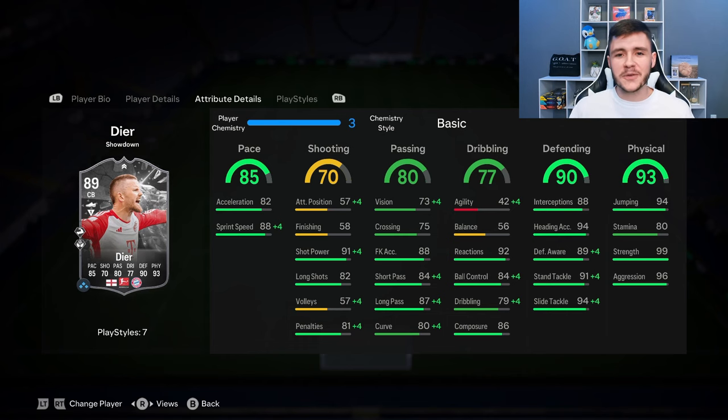The 90 defending and 93 physical are obviously the two standout stats for the card. He has 88 interceptions, 89 defensive awareness, and 91 stand tackle — defensively he should be very good. And then the 93 physicality — probably the standout stat — with 94 jumping, 99 strength, and 96 aggression. I expect him to be very strong on and off the ball.